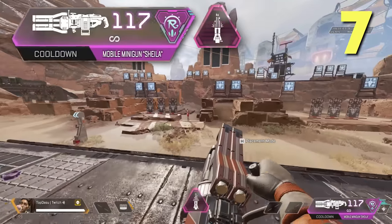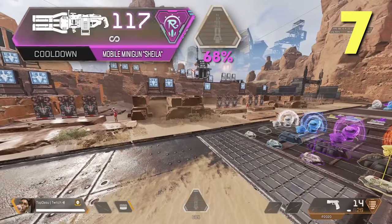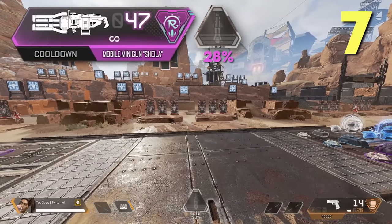As Rampart, you can use 'change firing mode' to instantly get your next ultimate charged up a little bit, depending on how many bullets you had left.